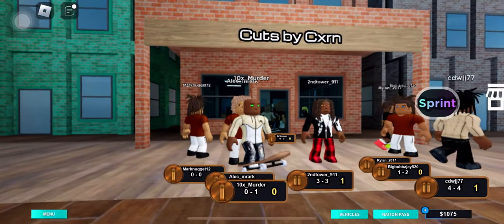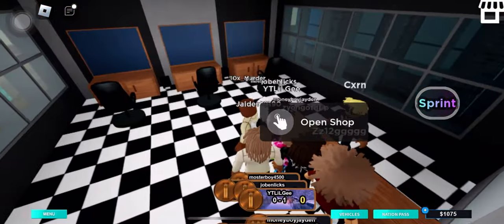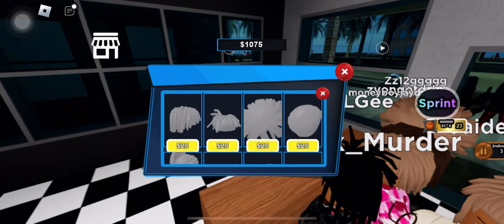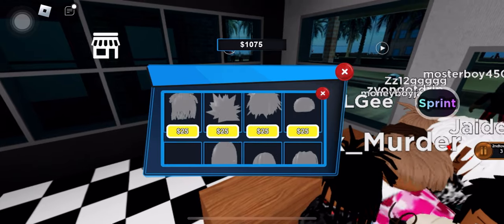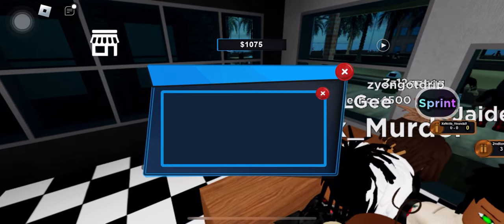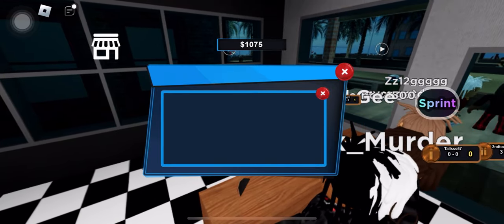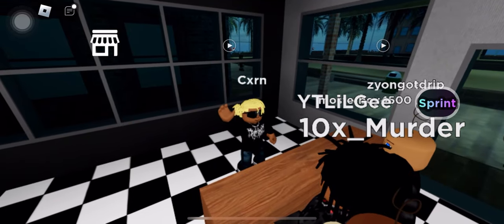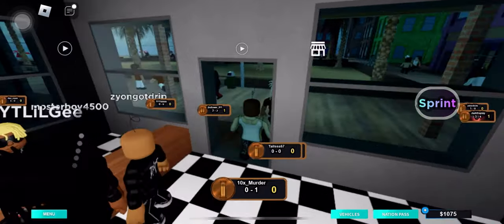So this store right here is where you get haircuts at. This is where you can buy all the hair — this is where I bought my crazy hair from, the one little stream. They have a bunch of different varieties of hair that's not in the character selection. But it's the same amount of colors, so you can't get no crazy colors, guys. I'm sorry. Let's go ahead and go to the next store.